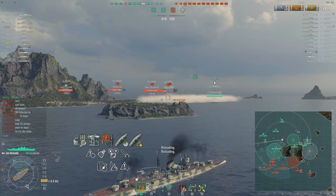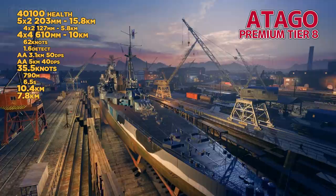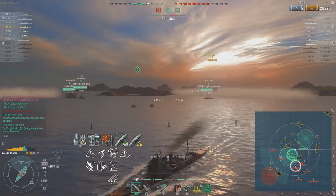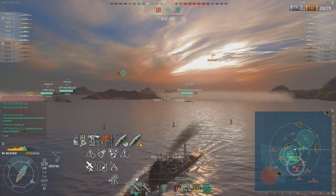At tier 8 again, we've got the premium Atago. This has the 203s — back to 10 203mm guns. The range is basically in the same ballpark, same sort of torpedo systems. However, with a twist: terrible, terrible AA protection, great speed, great maneuverability, great concealment, and easily citadeled. But what you're getting with the Atago that you're not getting with pretty much any other Japanese cruiser is forward-launching torpedoes and a heal.